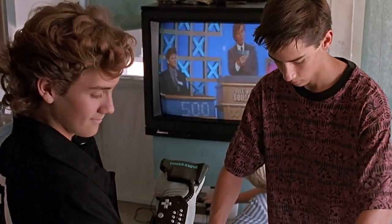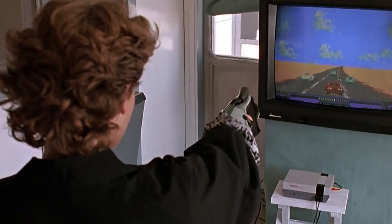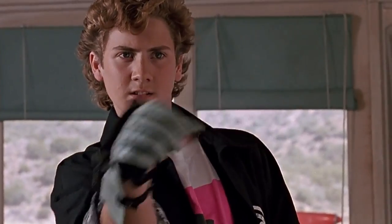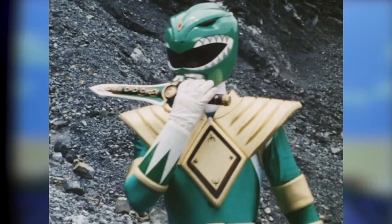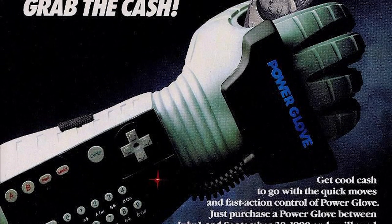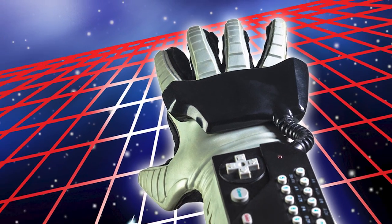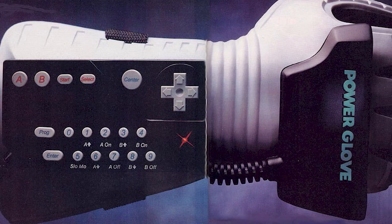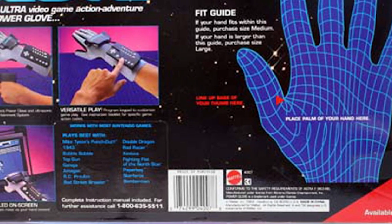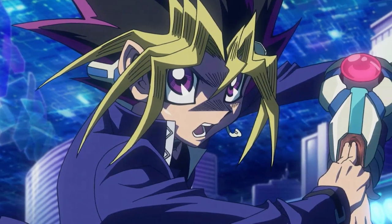The Wizard made this controller seem like the raddest thing the world had ever seen. It was used by Jimmy's video game rival, and as we all know, the coolest things are used by the bad guys — just look at the Green Ranger's Dragon Dagger. However, it wasn't long before people went from 'I need that' to 'I need that to get as far away from me as possible, Mom.' First of all, it's a hockey glove with buttons on it. If you want to use those buttons, you have to reach over and press them on your forearm like you're using the dual discs in Yu-Gi-Oh!